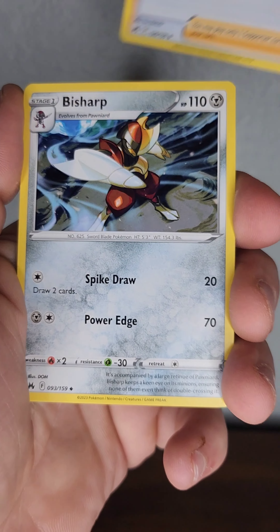All right, ripping some more Crown Zenith packs — let's see what we can pull. I think I saw a peek of a little V card at the end there. Shaman, Emolga, Yanma, Ponyards, Crikotot, Chatot, cool holo Electric Energy — and Rayquaza V! Very sick.